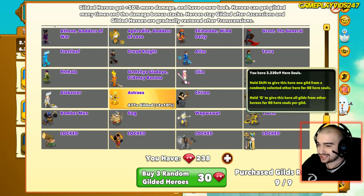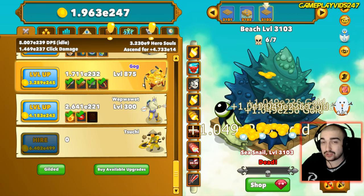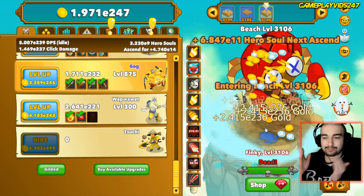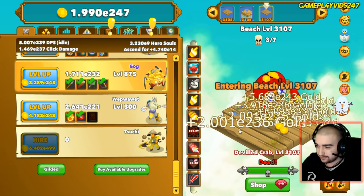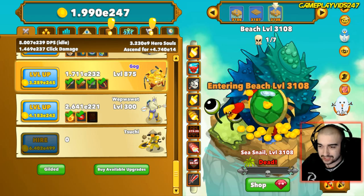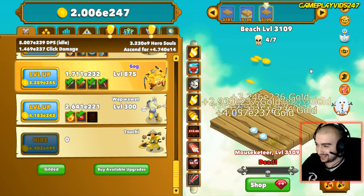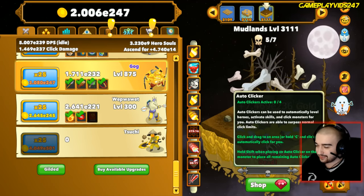Let's chuck all our gilded statuses inside Gog now as well. What I like to do is always get each hero I'm leveling up - I call it 'maining' - I'm maining Gog right now. I like to get them to around 1500 before I make the switch of gilded statuses. Once Gog hits 1500, hopefully I can get Weapon Wet to 1500 by then.